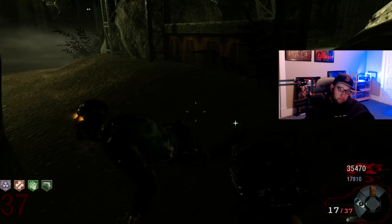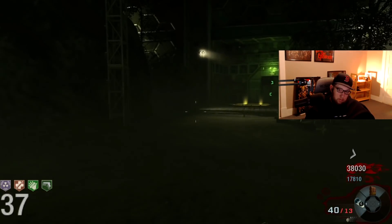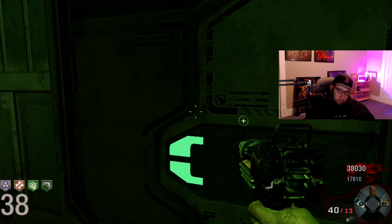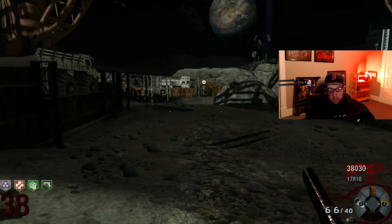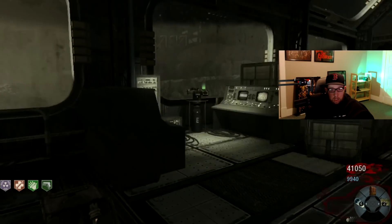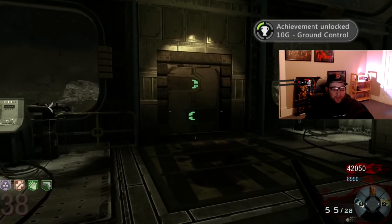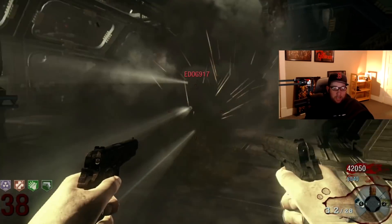The next achievement is called 'Ground Control.' In Moon, you have to prevent each excavator from breaching the base in one game. As you may see from the gameplay, this took a lot of rounds — big thank you to my friend KXG who helped me complete this challenge. Ground control! All that work — 38 rounds for a 10 gamerscore. We're finally done. F this guy.